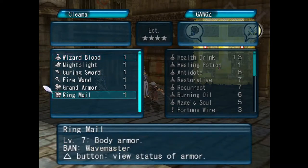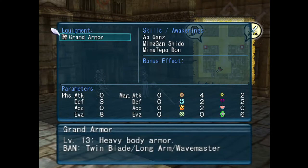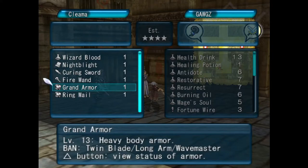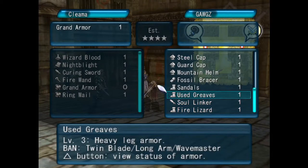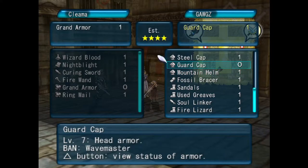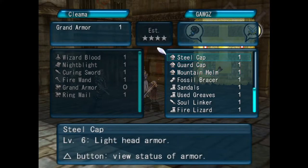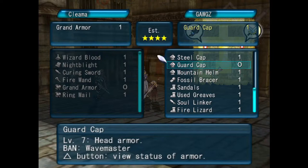Cleama has some ring mail and some grand armor. Hot dog, I do believe we want the grand armor. Let's go ahead and take a look at what we could trade her out of what we have. She'd take a mountain helm straight up for it, but she'll take a guard hat straight up for it as well. Almost take a steel cap. Guard cap for grand armor straight up — we will make that trade just about every day of the week. The guard cap just isn't bringing us much.